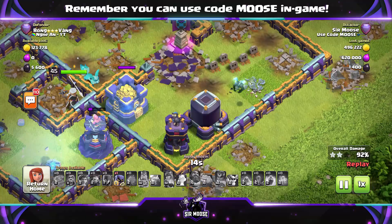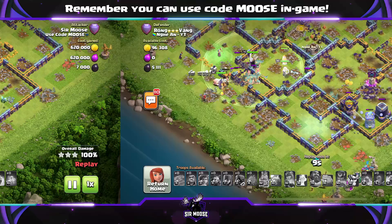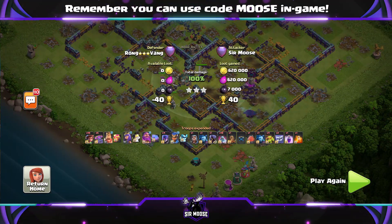On the right hand side, there he is - Michael the minion, the most powerful troop in Clash of Clans. Damage per second: five billion. As you can see, a very easy three-star attack.